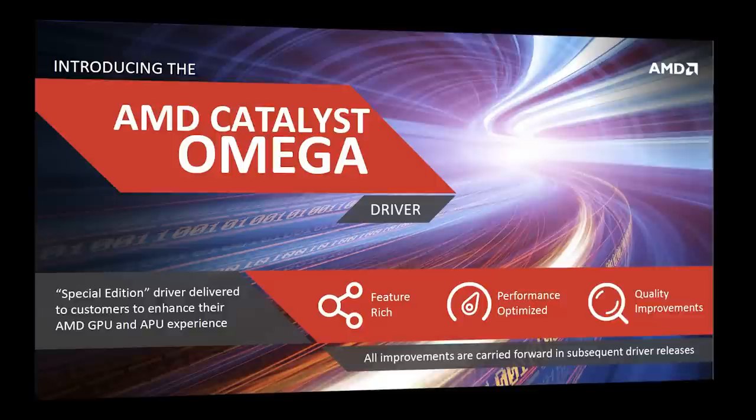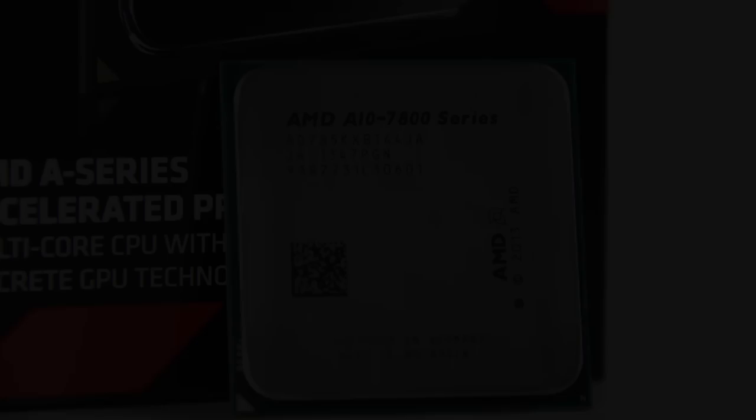AMD has released the Catalyst Omega Driver, an update that encompasses performance improvements, feature additions, and bug fixes that can improve the experience for AMD APU users substantially.